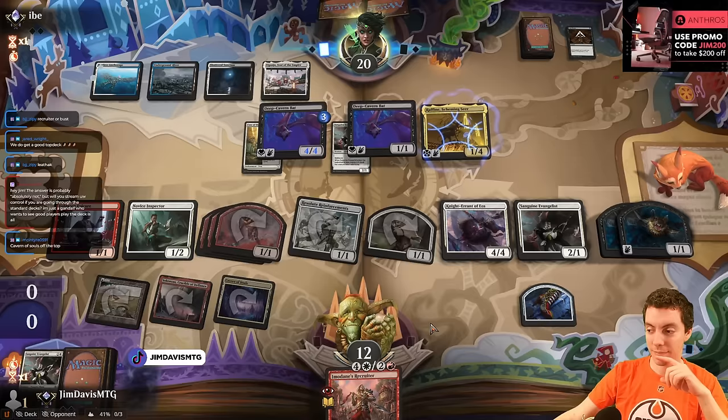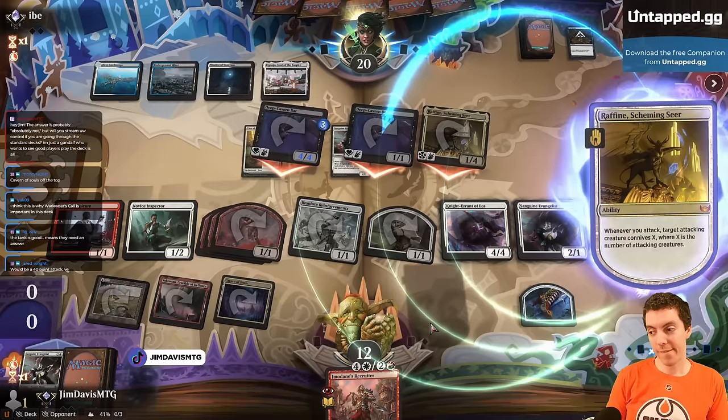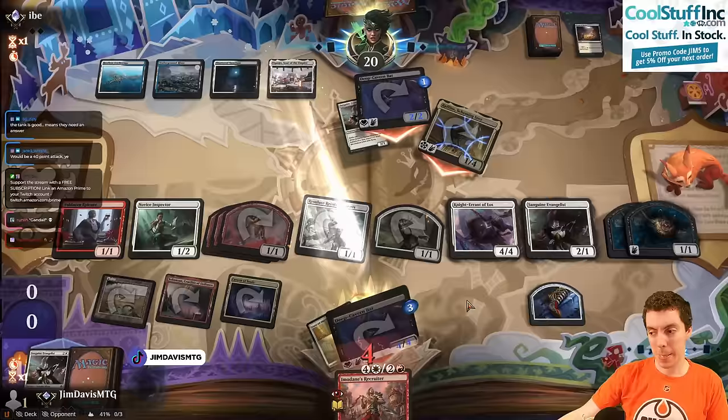We're going to Raphine. They discard 3 spells here, then discard 1 spell. 4, 5, 6, 7. No blocks.